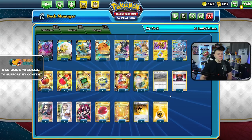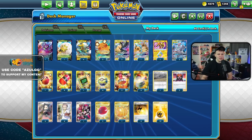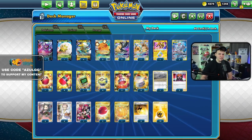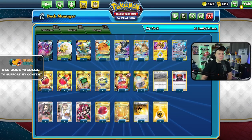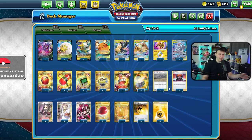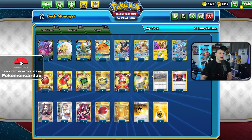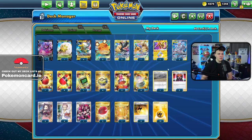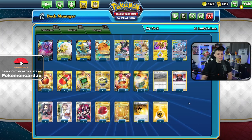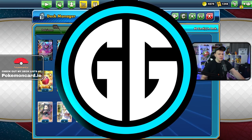I cut the more situational cards — Phantom Waves, Tool Scrapper, Tag Switch. I have been thinking about adding a second Chaotic Swell because Welder decks have been a little higher recently, but the Victini hype is starting to die off, so I haven't committed to it. No second Swell, just the one. This is the list I've been rocking — felt like playing some PikaRom today, so let's get into some games.